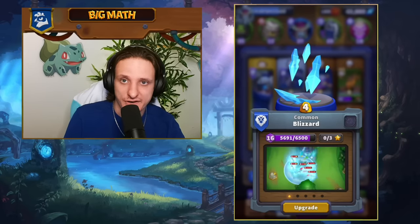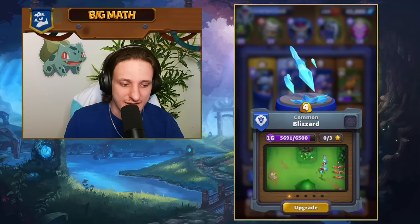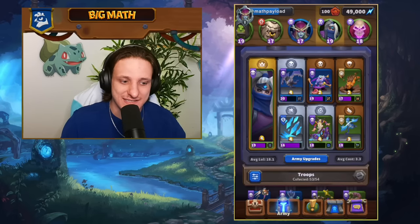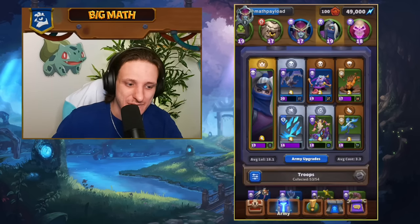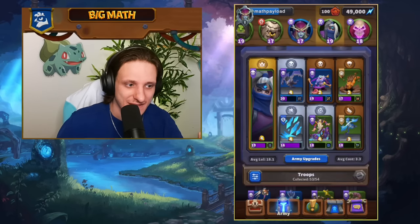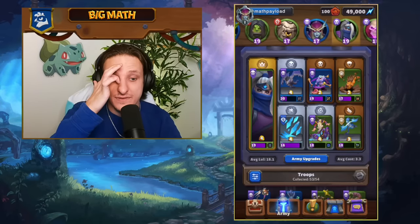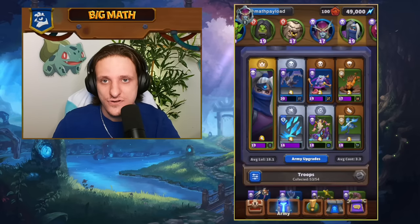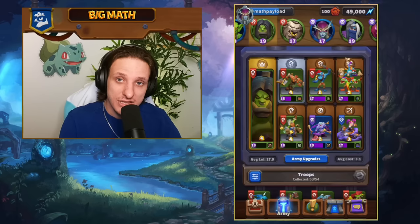For example, if your opponent plays a Necromancer, you play Blizzard on it for great value. This is one of my favorite lists and one of the best in the PvP meta — very popular and very strong. The lists are in no particular order, and that wraps up the Undead list.